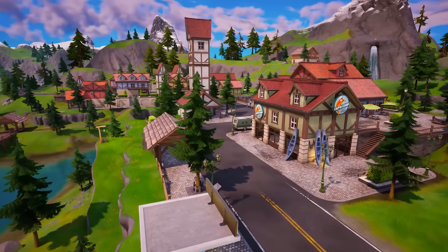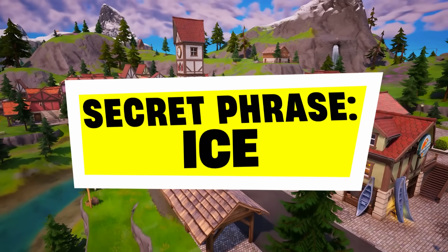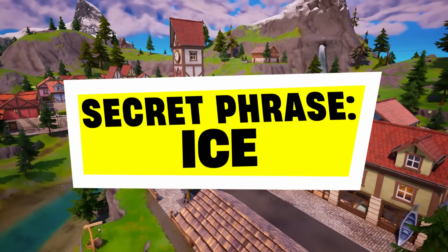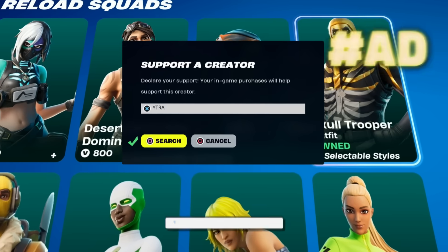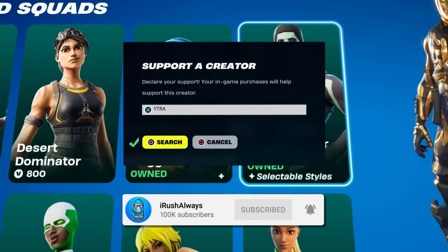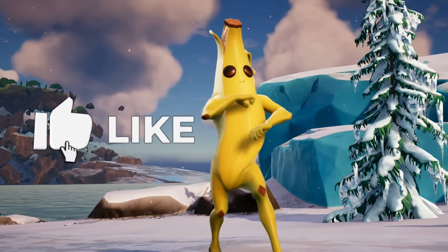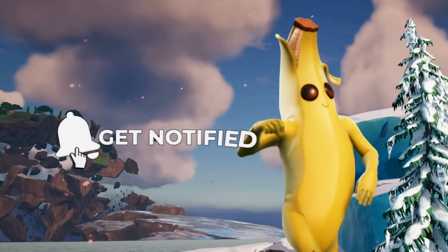This is all arriving with the brand new Fortnite update very shortly. If you watched all the way to the end, drop the secret word in the comments along with your Epic Games ID. Consider using my support creator code YTRA in the Fortnite item shop — hashtag ad. If you enjoyed, drop a like, subscribe, and I'll catch you all in the next one. Peace.